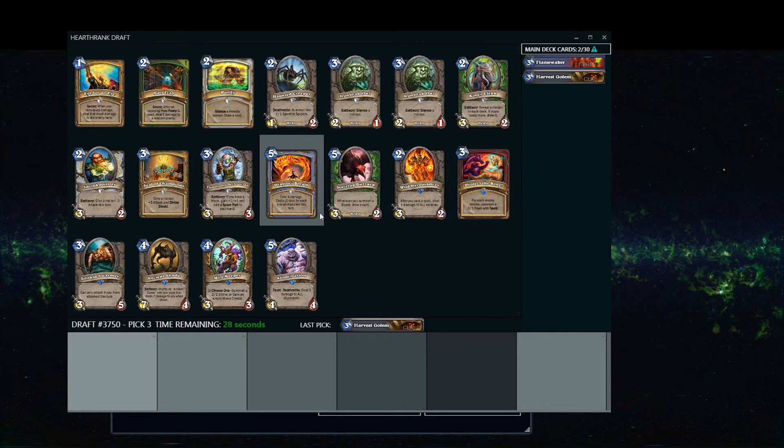In pack one, the packs are all going to be passed to the left. You take your card, it passes to the player sitting to your left, and cards go in a loop that way. In pack two they will go to the right, and then in pack three they'll go to the left again.